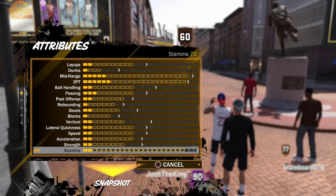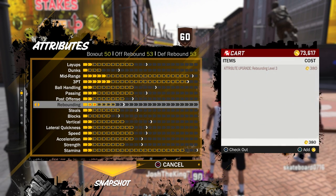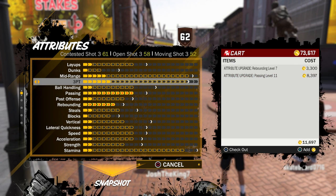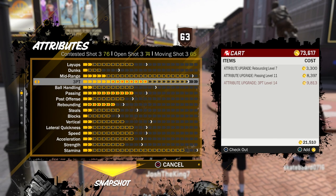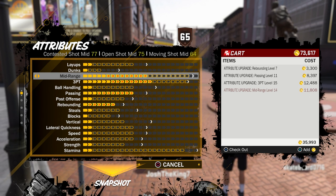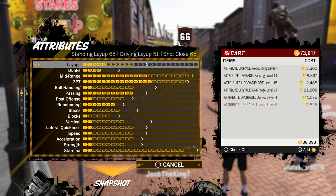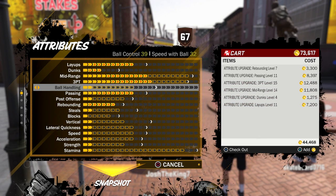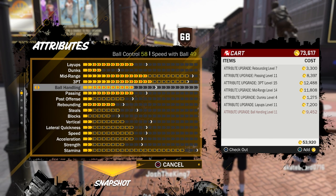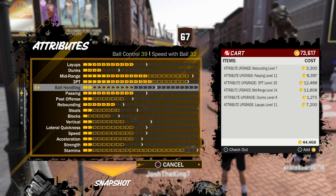Stamina goes up to 96. Right now I only have 73k VC, so let me upgrade. I'll max out rebounding first because I'll definitely need it, then passing so I don't make dumb passes. I'll put three-pointer and mid-range at 75 for now just in case I need extra VC. Dunks and layups I'll max since they don't go that high anyway. Speed with ball I'm not going to upgrade for now because when I'm grinding badges I just need shooting badges.